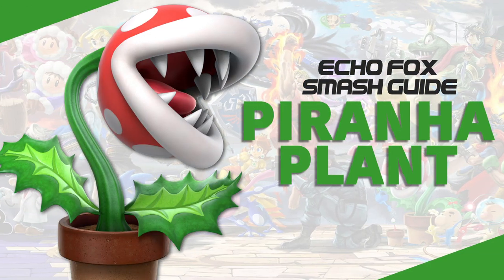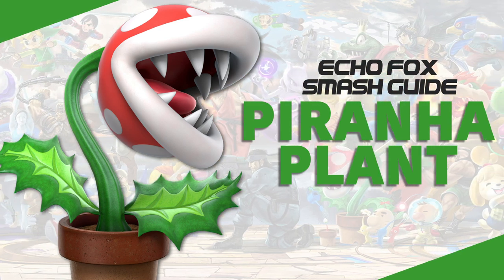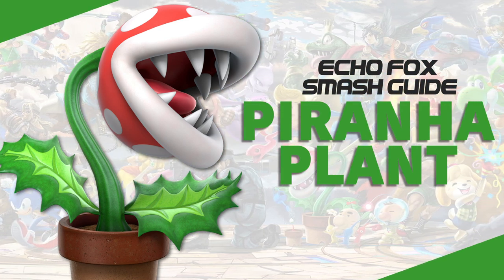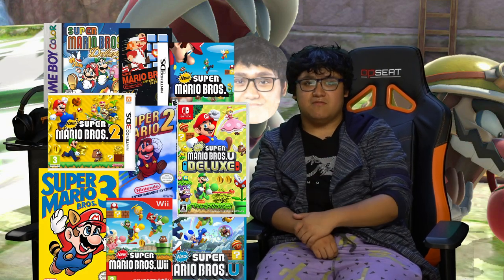Corona Plan! Welcome to this new episode of Echo Fox Character Guide. We're going to be doing Piranha Plant. You already know Piranha Plant — he's like the hero character in this game. He's from Smash, from the Mario Bros. series. Sorry, I just don't care about the character. That's why I don't even know the game.